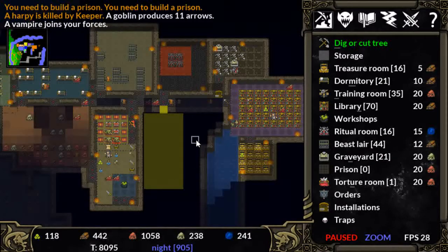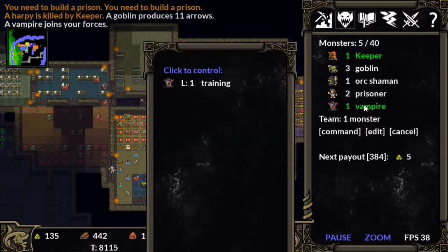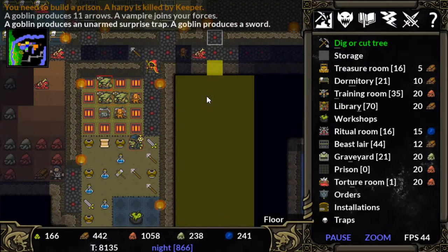I'll probably just build it all out to be one big room — one big room with a prison and a torture room. Oh hey, we even get a vampire! That's super cool. Everything in this episode is turning up from last episode, where we lost most of our forces.